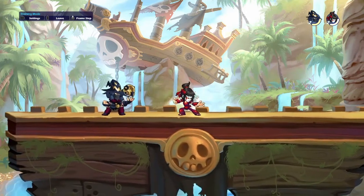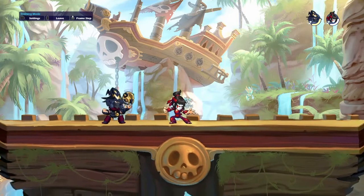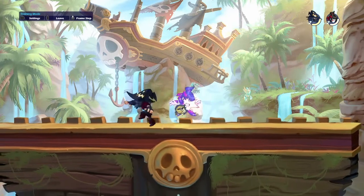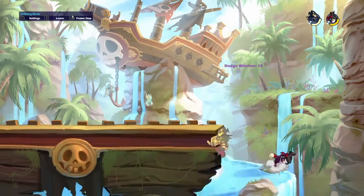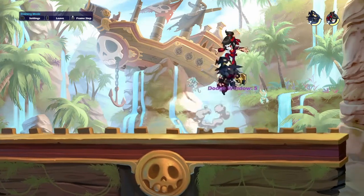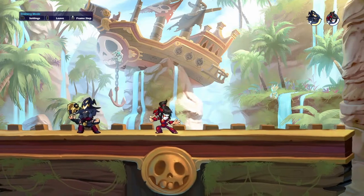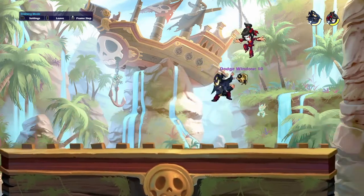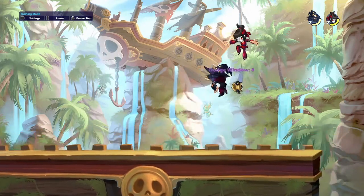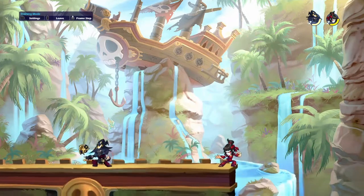Work on getting that to zero dodge frames. This side light down light into a neutral air is a combo. You could also follow that up with a nair and then an s-air. You could also follow this up with a recovery and even keep going with a neutral sig. After you do the recovery, you could follow it up with an s-air if you have a jump left.